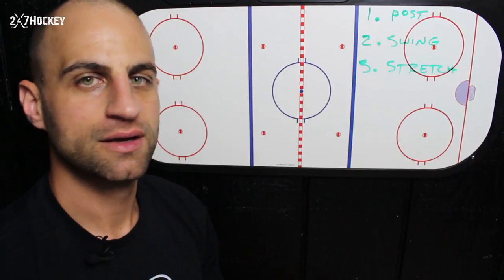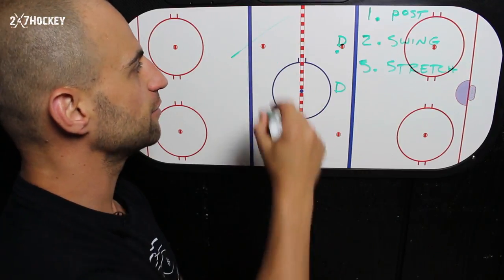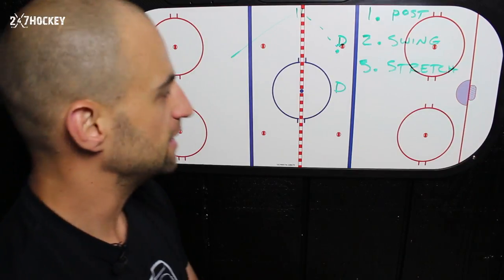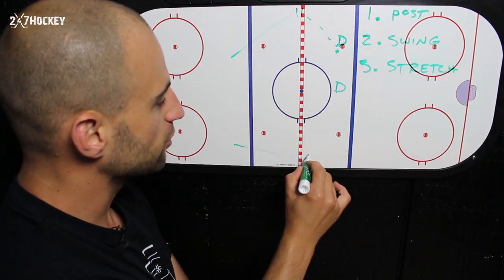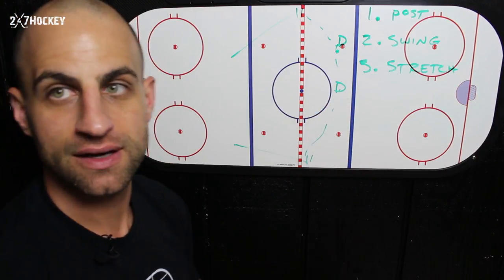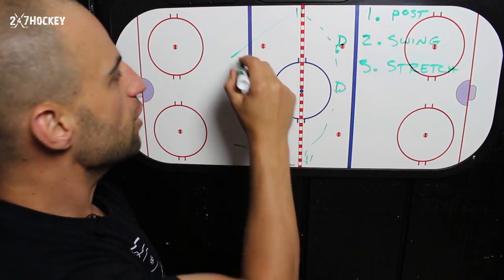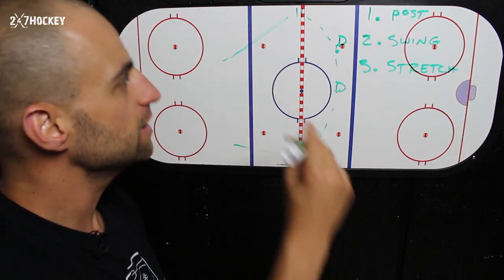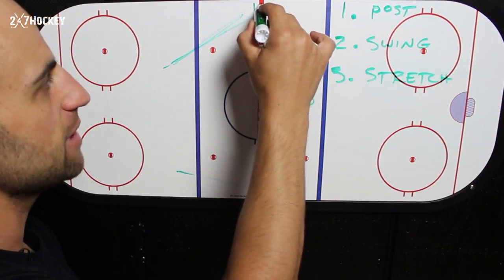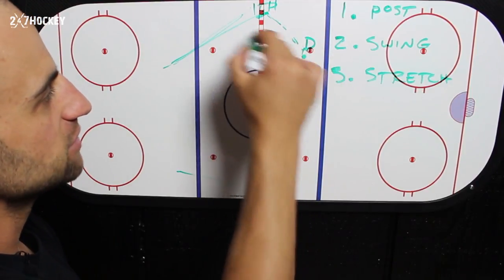Option one: post. In this option, as a wing coming back into the play, you're going to post up here and be that first option for the defenseman. Same thing with this wing — if you're going to post, you're coming back here and posting up so that when they go D-to-D, you're an option right here. When you post, you hustle back at full speed so you can come back a little bit lower, be an easy option, make either a tight turn or stop, get your stick open, and be able to see the play.